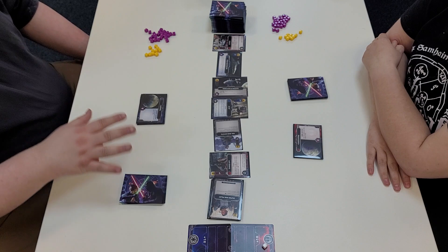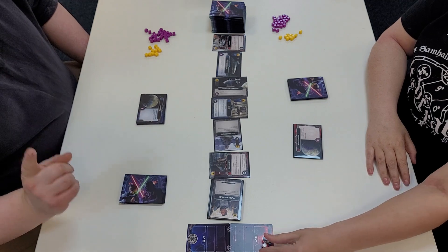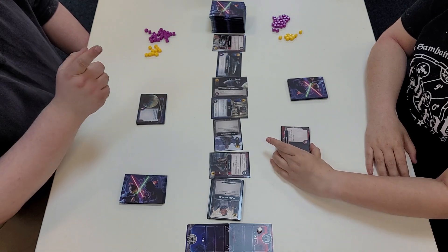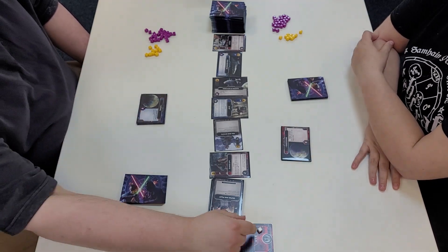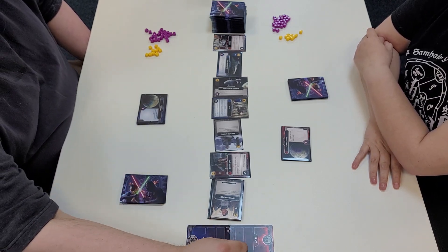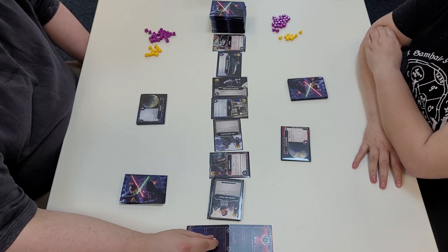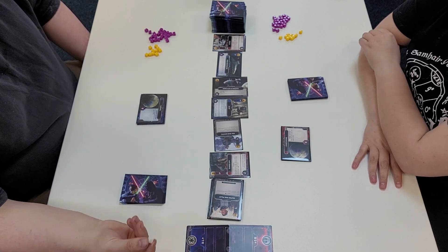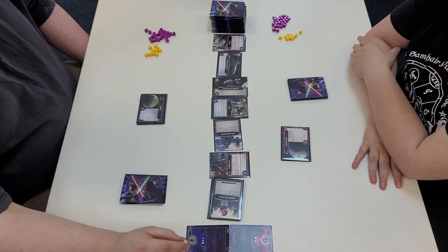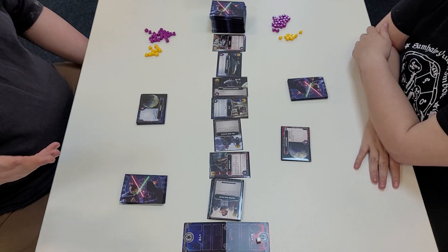This meter is the Force. The Rebels start with the Force on their side. When it's all the way in the rebel box, Tori gets one free resource per turn. If it's in either of the middle positions, the Force is still with them but they don't get that resource. If it's in the middle, the Force affects neither of us. If I manage to get it all the way to my side, I start my turn with a free resource. The Force always starts with the Rebels.